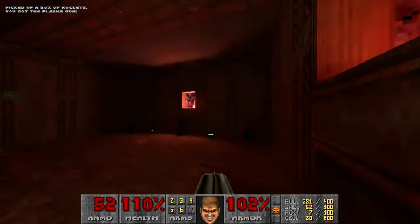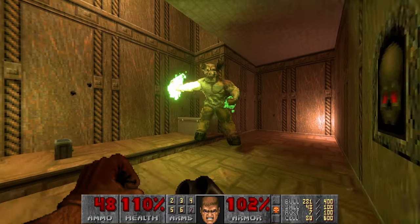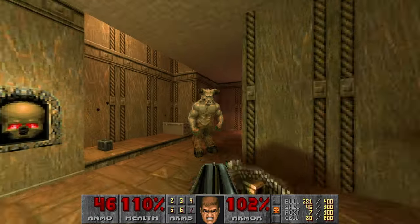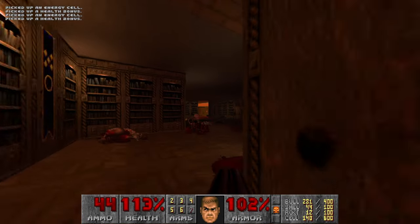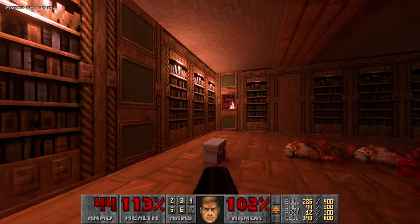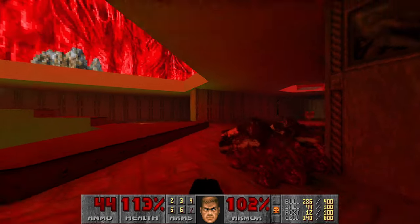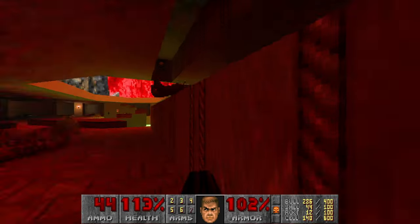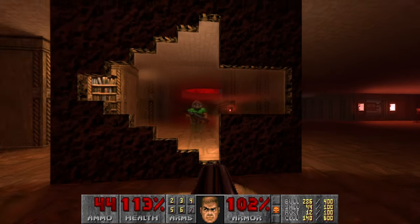Then goes the last hell knight over here. And I actually really like this room - looks cool with all these light effects on the bookshelves. Nice. Let's move on. And there's spooky music on this level.